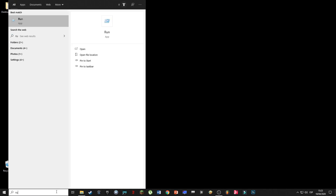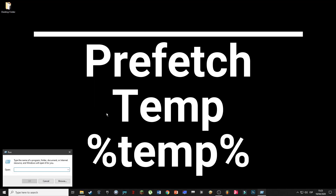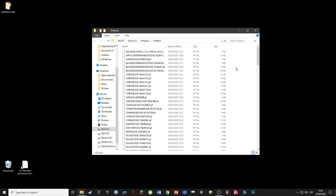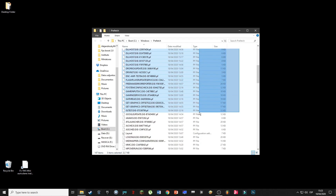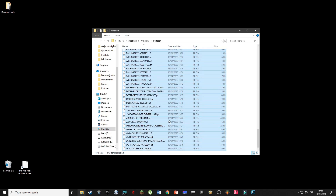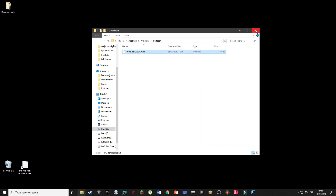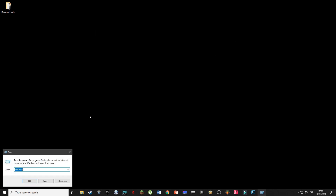To clean up a lot of temporary files, we're going to go to Run and we're going to go to three different folders. We select everything and we just erase it. And the same with the other two.